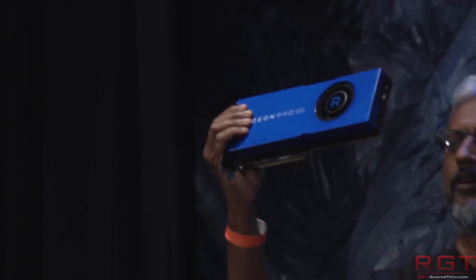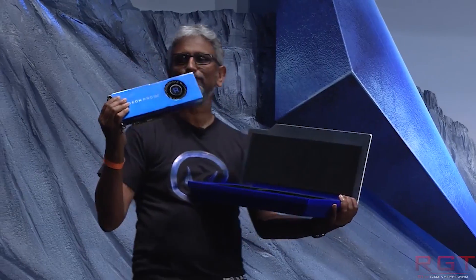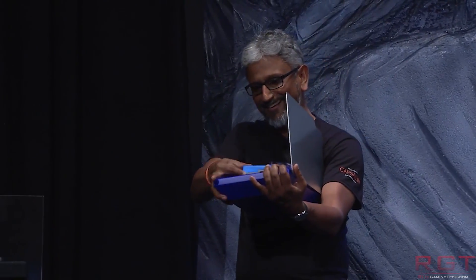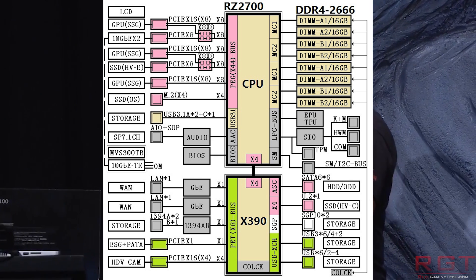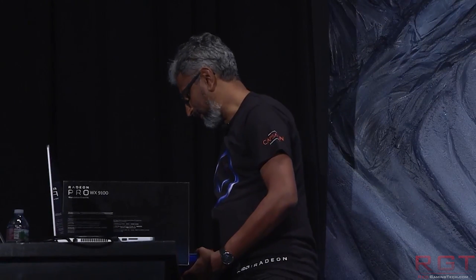We're going to start with the Vega 56, also known as the GTX 1070 killer, at least according to tweakchannel.com. So many of you have emailed or Facebook messaged me about this story over the past hours and days. I'm going to report this as-is and make the assumption that the source, Anthony, is accurate, though obviously I don't know whether it's false or not.